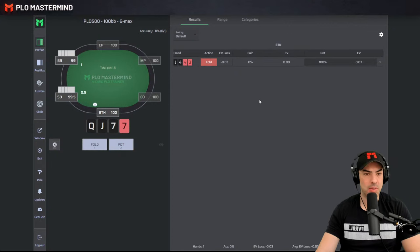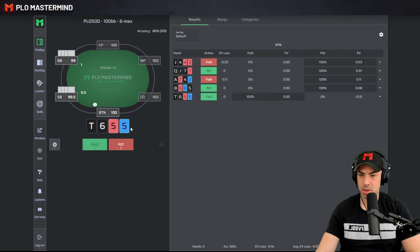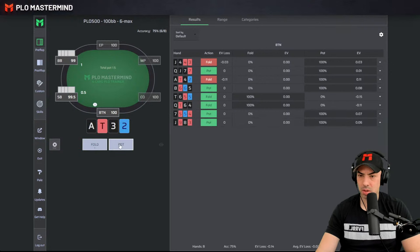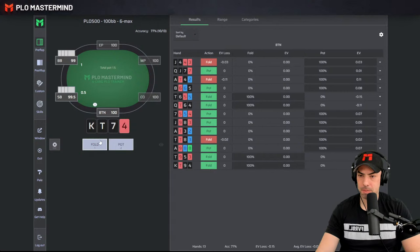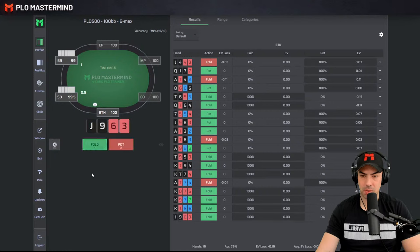I don't think this hand opens — and we make the first punt. Raise this one. Ace-10-4-2 — solver really hates those wheel cards, but apparently this hand is a pretty big punt to not raise, 11 big blind mistake there. Going to raise this one. Certainly not this crap. 10-10-8-3 is open raising. Ace-10-7-4 lowsuit — we open raise that as well. Some really weak Ace-X hands are raising given the blocker effects of holding an Ace.